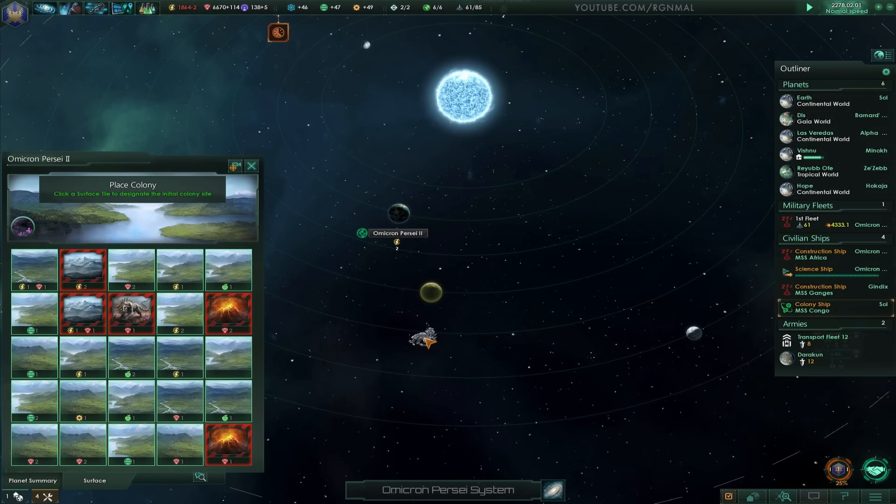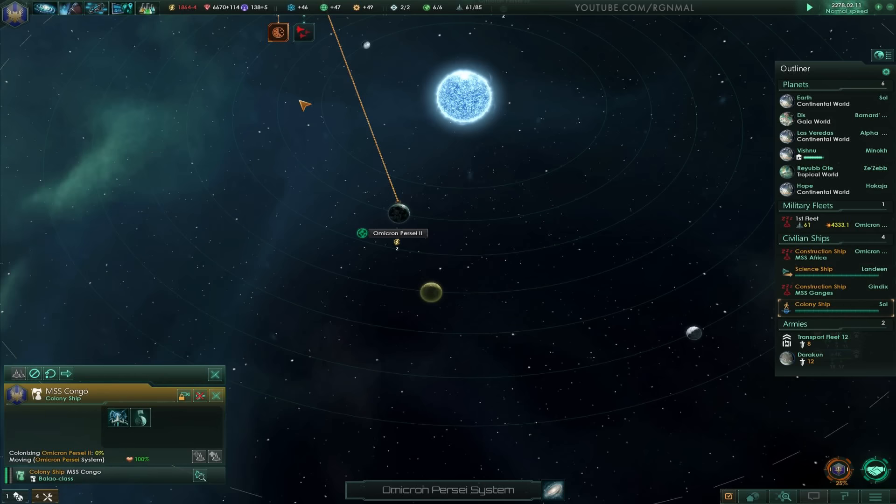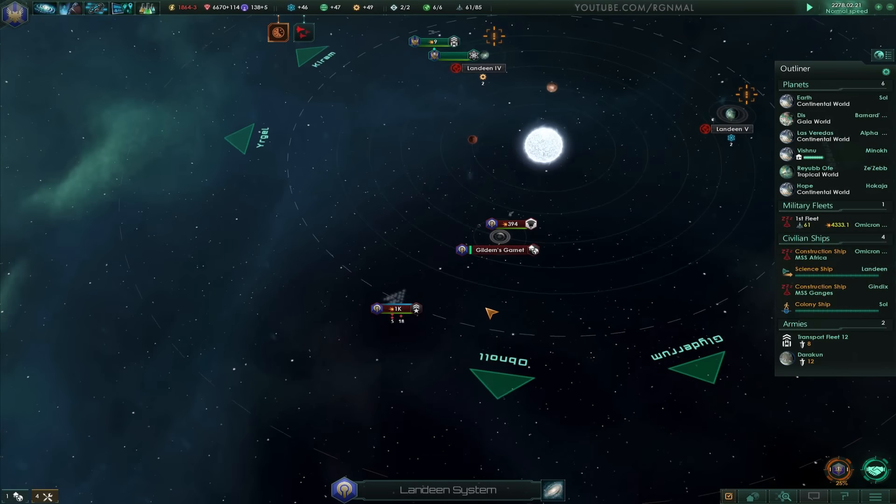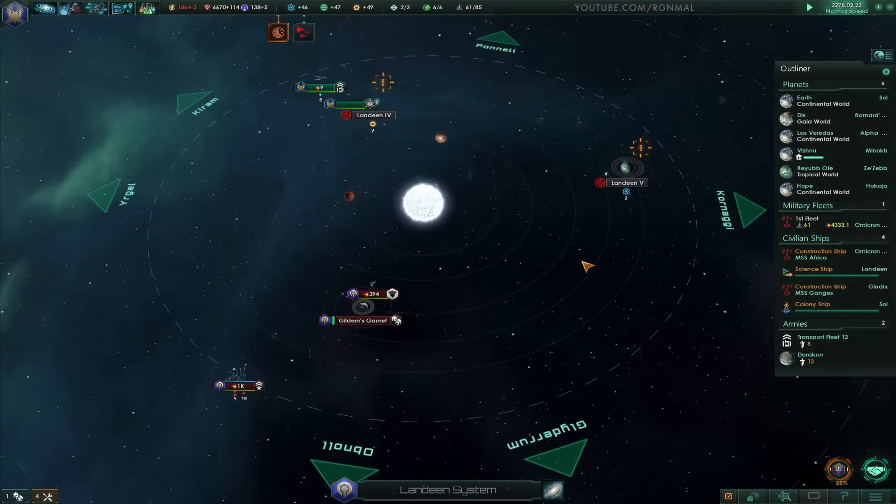We could put it here on the food, or... nah, that looks good, we'll go right there. Hostile fleet — where? They shouldn't be hostile with us anymore. But okay.